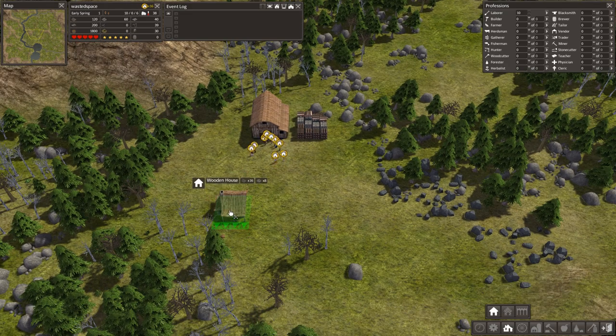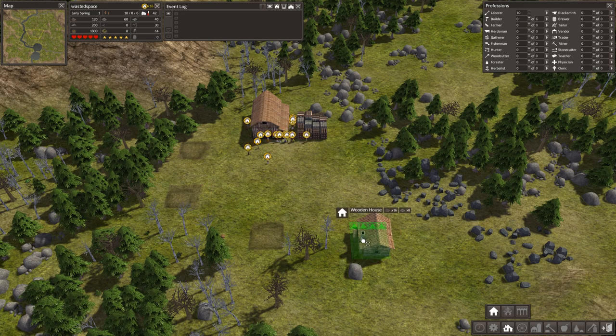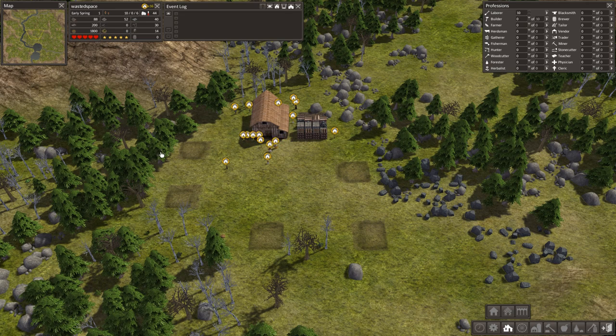The first thing we're going to need to be concerned about for our newly fledged little town is giving them somewhere to live — some shelter. I'm going to slightly randomly stick some houses about this area, and there is a sense behind the random placement. I've built towns right next to each other and they have a habit of burning down, so spreading things out is always a reasonably sensible option.